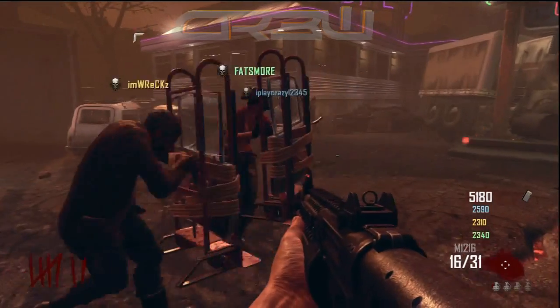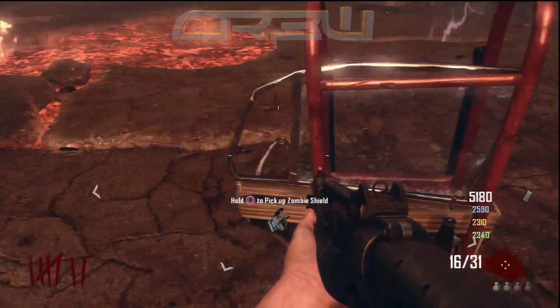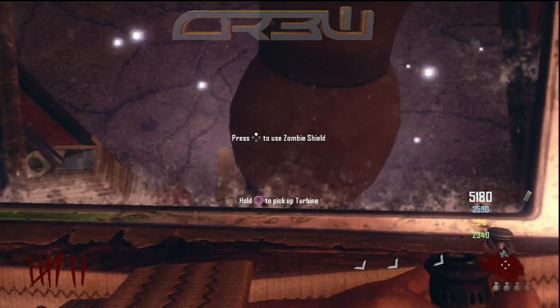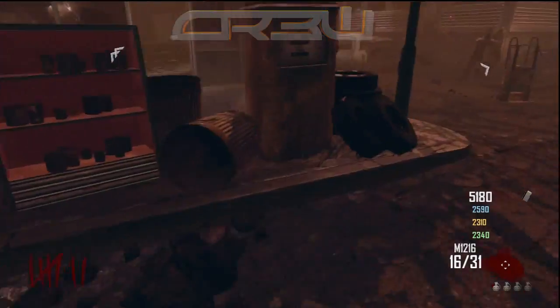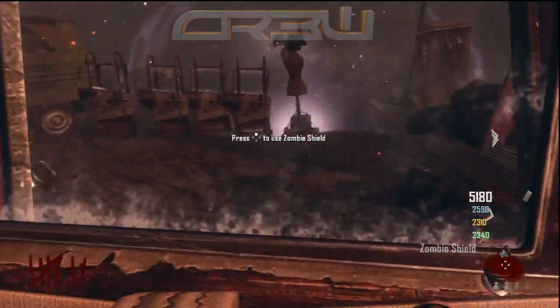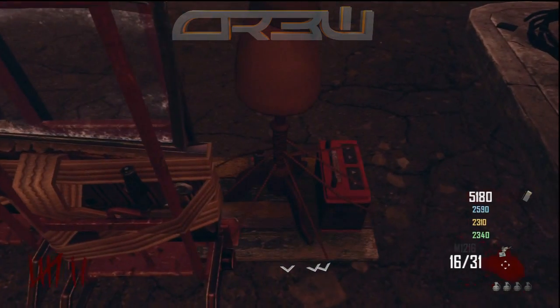Hey, what's going on guys? My name is Kooproductions and today I have a new Black Ops 2 Zombies glitch. This is going to allow you to get unlimited Zombie Shields. It's freaking awesome — something really cool to try with your friends. We pretty much made a whole fort and just saw how long we could defend it. It's a great way to change up zombies if you're kind of bored. So let's get started with how to do this glitch.